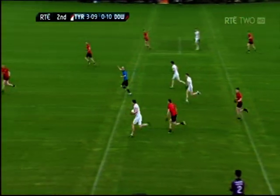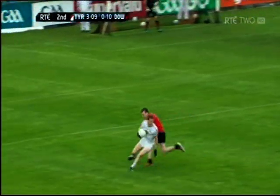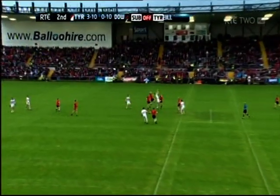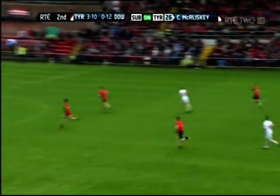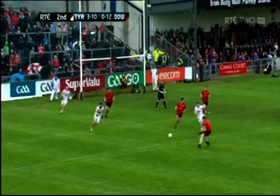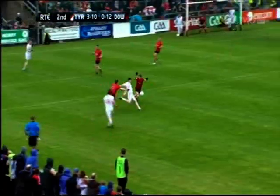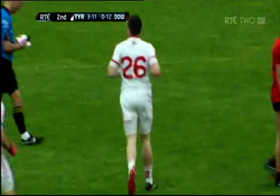Good turn again from Sean Cavanagh - such a strong player, very good in possession. That's a lovely pass as well into the chest of Niall McKenna. There's a point here for the taking, and McKenna does just that - wonderful score. Here's Matty Donnelly. Long ball inside - out comes the goalkeeper McVeigh to punch it clear. Down try to work the ball out but that's a very poor one, easily gathered. Here is Conor McCalliskey the substitute, and McCalliskey fires it over - lovely score.